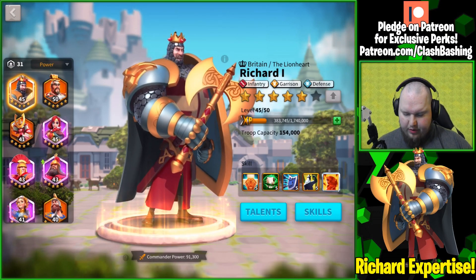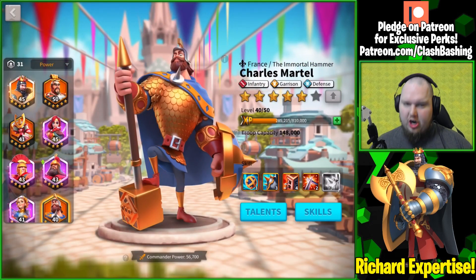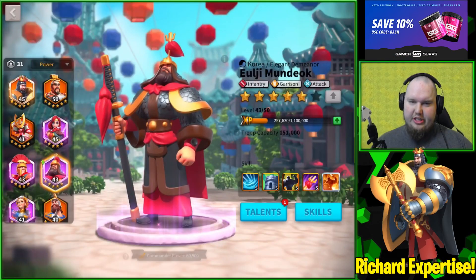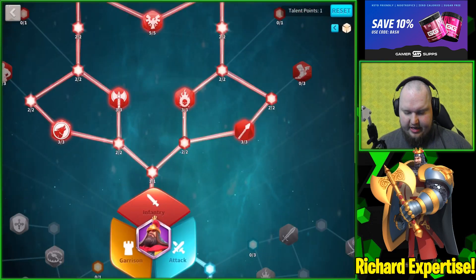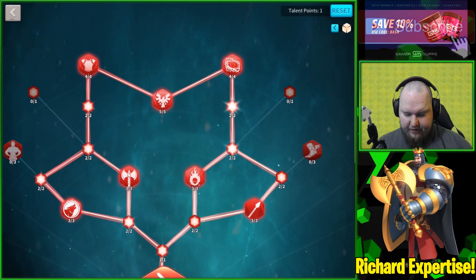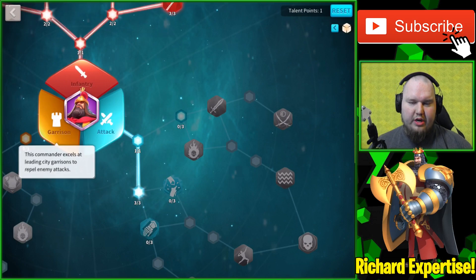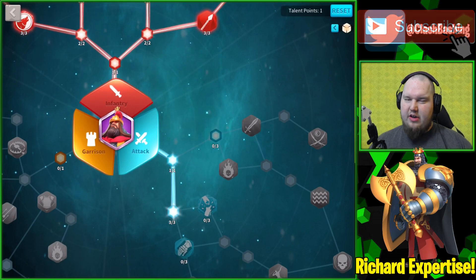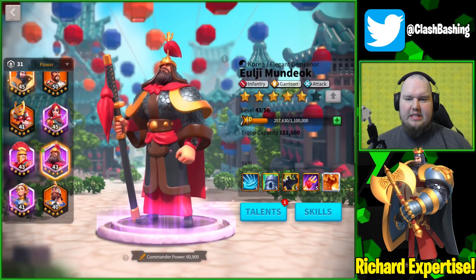I've been running Richard with Eluji. A lot of people run him with Charles, but Charles was one of my first commanders that I really messed up, so Eluji is a really good substitute. I really like Eluji's trees — he can fit in on the infantry tree but also has a nice attack path I'm experimenting with. I still have a talent point because I'm trying to decide what I want to do with him.